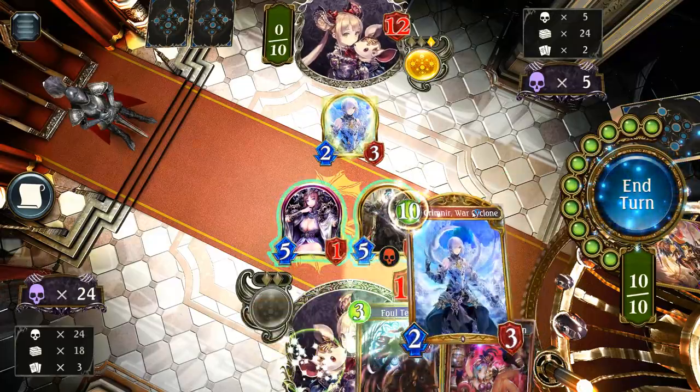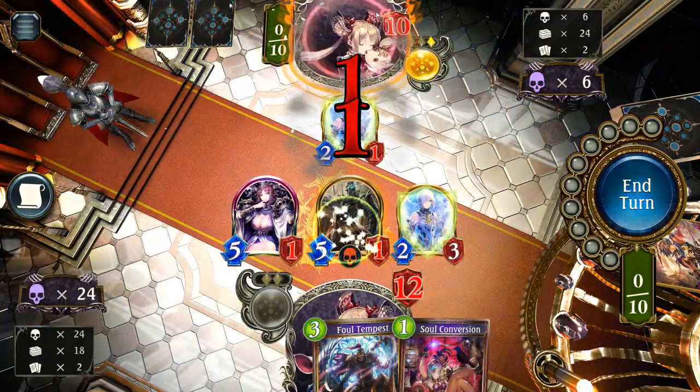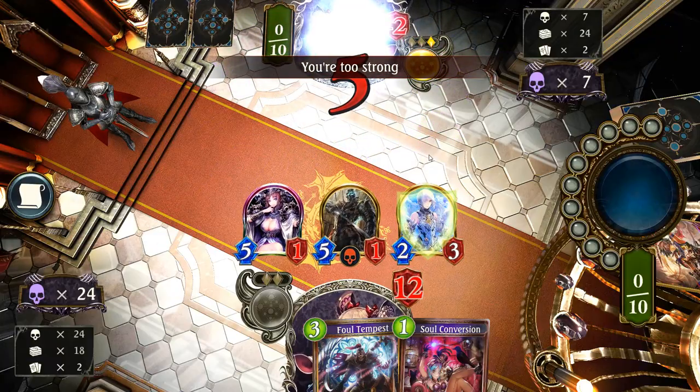GG! There you go — beating mid with NAP. En garde. Let's do this right guys — this is how you play Shadow correctly. We're doing this right.